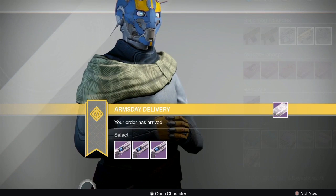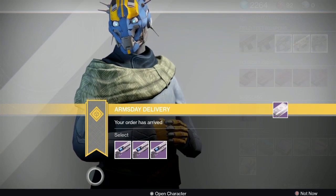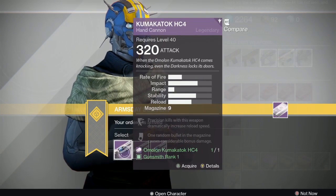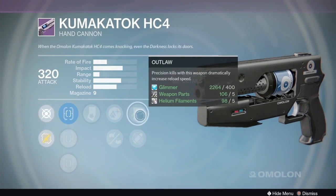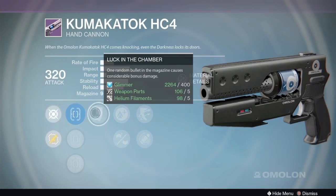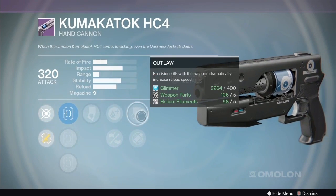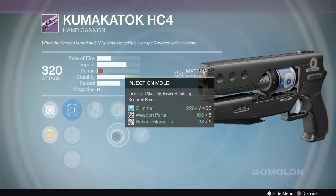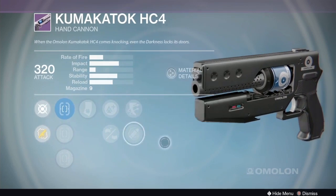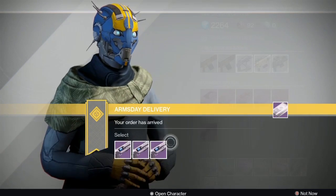Next we have the Omolon Kumakatok HC4 - a mid-impact, mid-rate-of-fire hand cannon. You can get some cool rolls on this gun and it's very smooth. The first option has injection mold, lightweight, outlaw, luck in the chamber, fast draw, quick draw, and true sight. Luck in the chamber and outlaw are cool, lightweight's interesting, but I would have liked to see rifle barrel here because this gun can roll with rifle barrel.